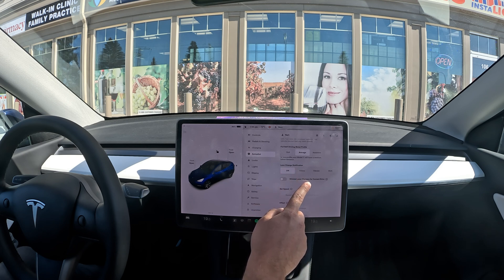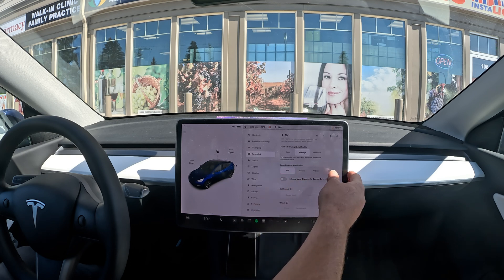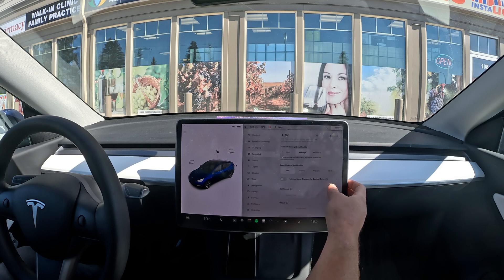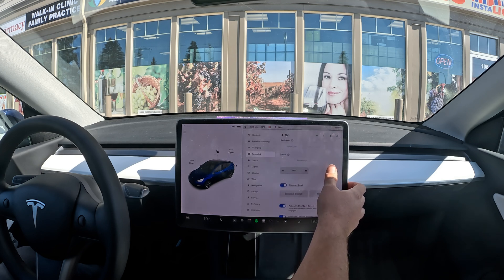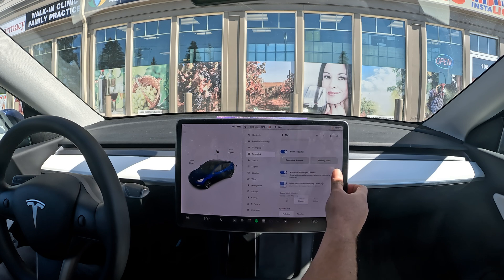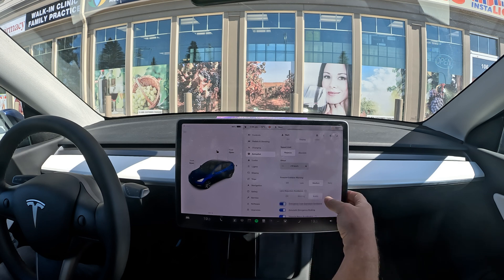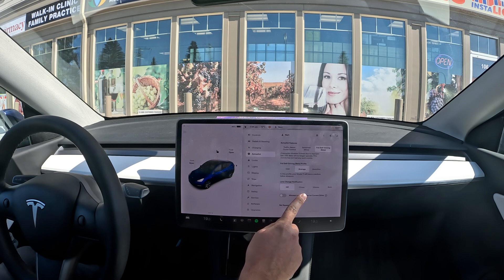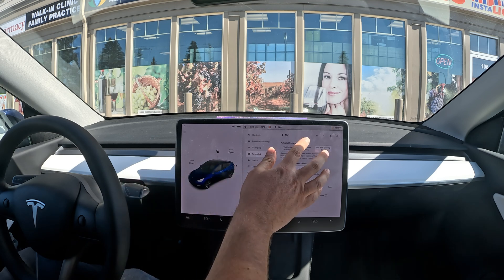We have lane change notification set to minimal lane changes, but it really does reset every time the car is parked at the end of a drive, so there's no point turning that on. I just want to see how it is on lane changing. Lane departure avoidance is normal — nothing has changed there. Lane change notification is off, which is okay.